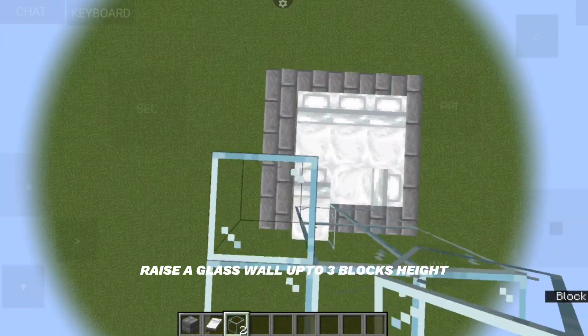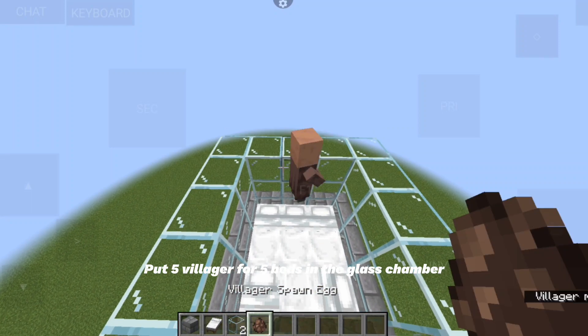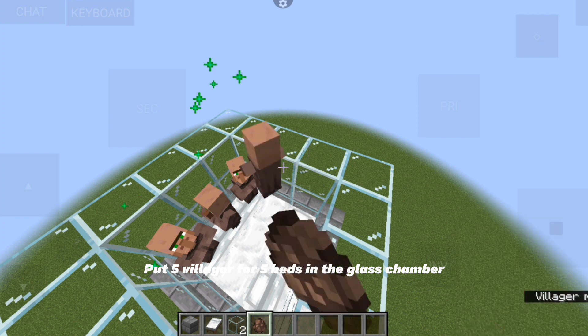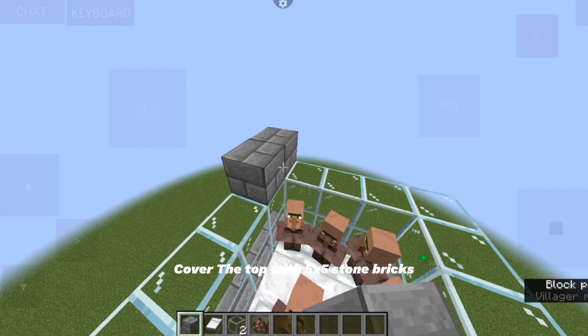Raise a glass wall up to 3 blocks height. Put 5 villagers for 5 beds in the glass chamber. Cover the top with 5x5 stone bricks.